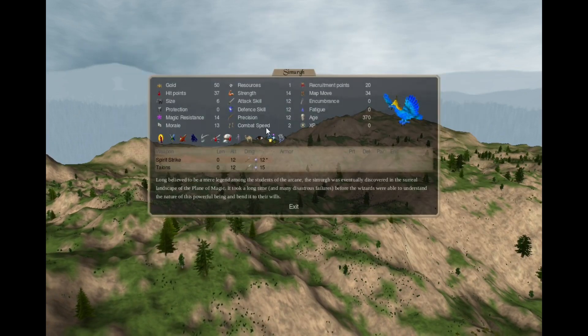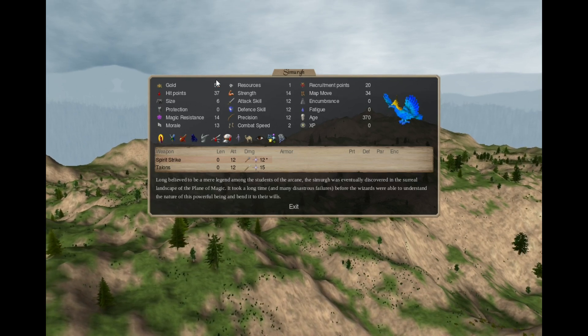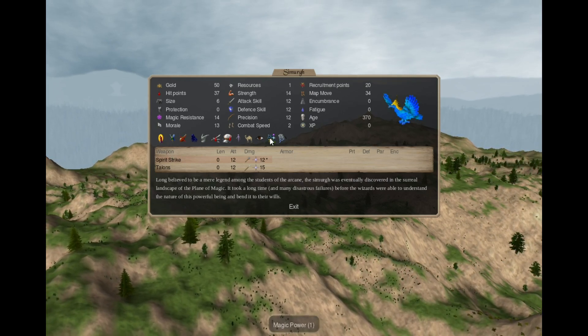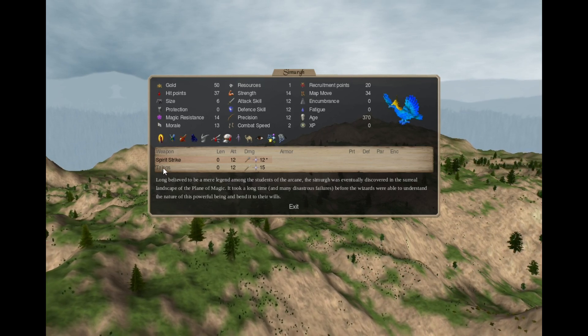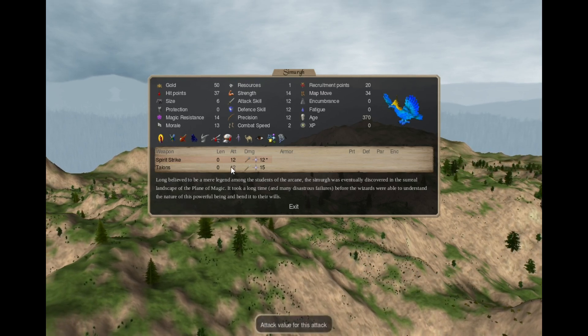The upgraded bird is the Simurg, which can only be recruited in the capital and costs 50 gold, which is a lot. It's not sacred despite being a capital-only recruit. It has the same tags but also has All 1, and the same attacks, talents, and spirit strike. Being stronger and bigger, it hits harder.